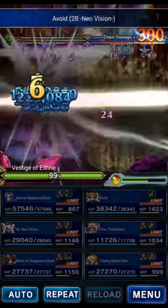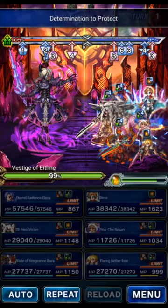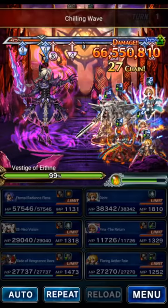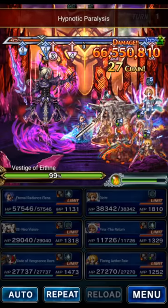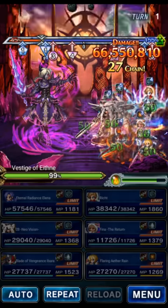The boss has mitigation for turns one and two, so these are basically no-damage turns. The real damage begins on turn three. We're covering with Elena, wearing paralyzed immunity on the party — we don't really care about the imperils, we just ignore them.